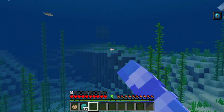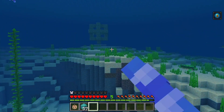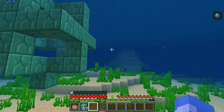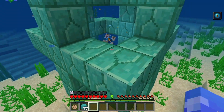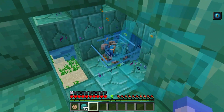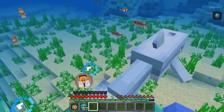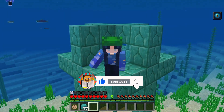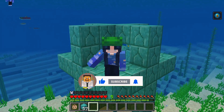The range can extend up to 96 blocks, depending on how many prismarine blocks you place around it. And that's it! You've just learned how to craft and activate a conduit in Minecraft. It's a game-changer for exploring and surviving underwater. If you found this guide helpful, don't forget to like, comment, and subscribe for more awesome Minecraft tips and tricks.